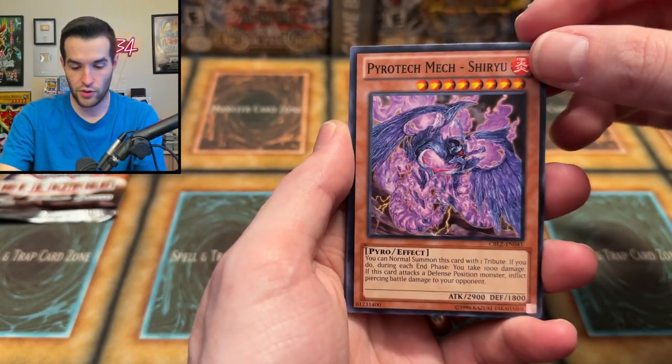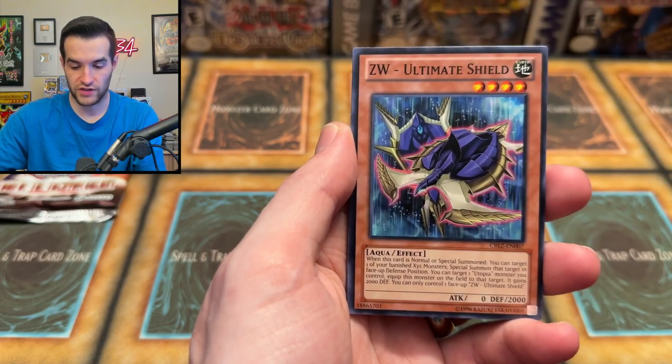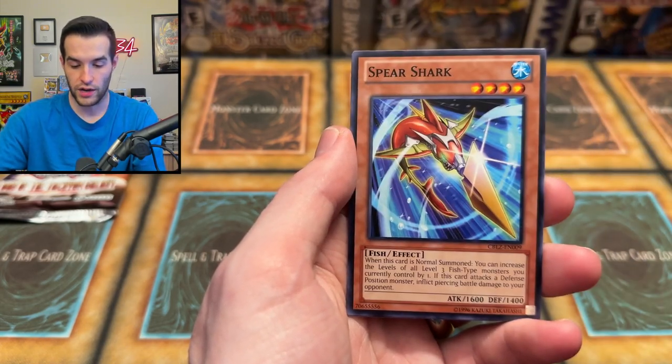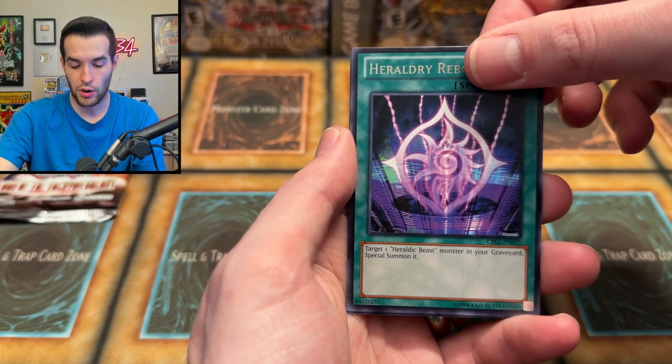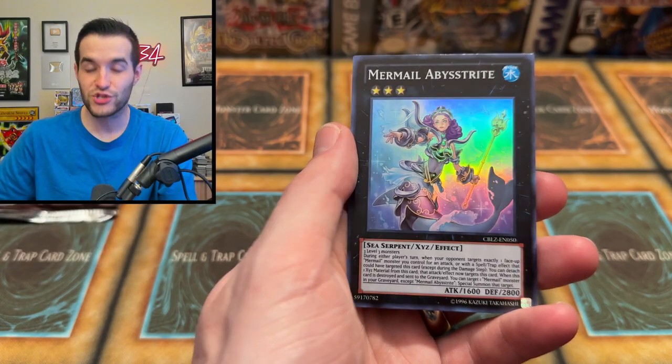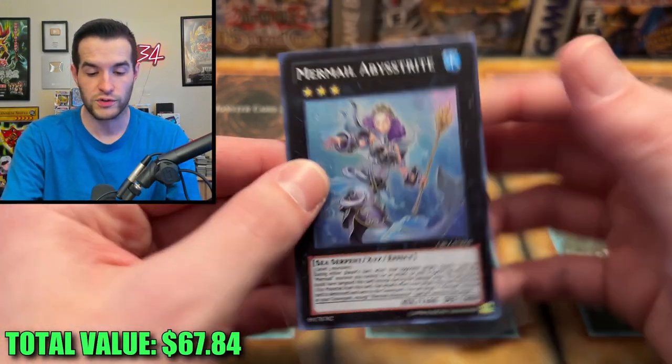We have the Pyrotech Mech, Siriu, Sunbird, Ultimate Shield, Garbage Ogre, a Mermail Abysstrite — that's a Super Rare, we'll take it. Our first non-Ultimate Rare foil of the video. Very nice.